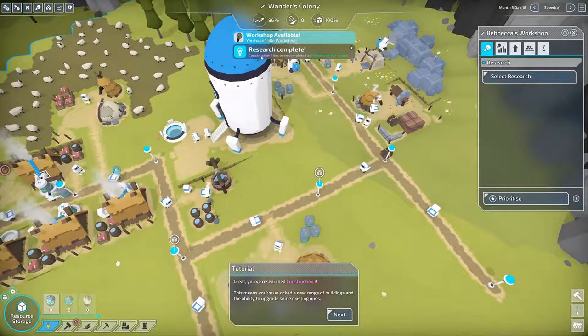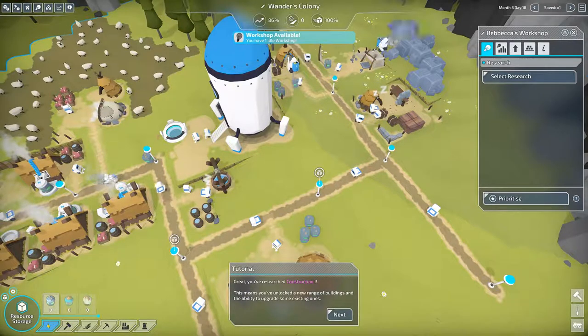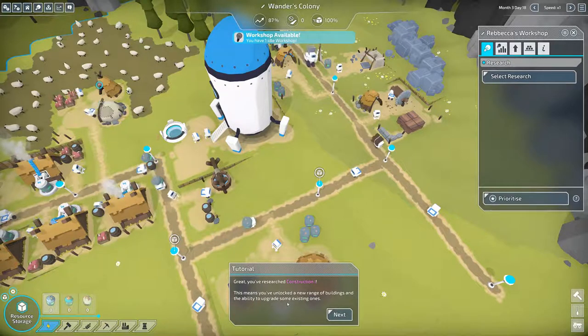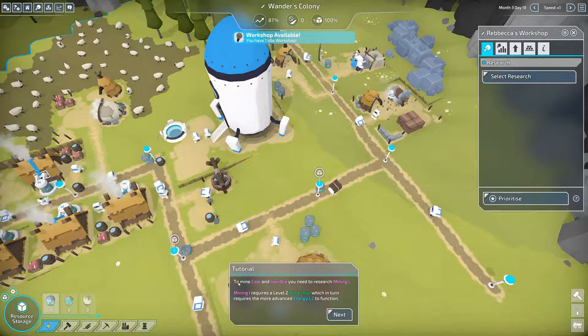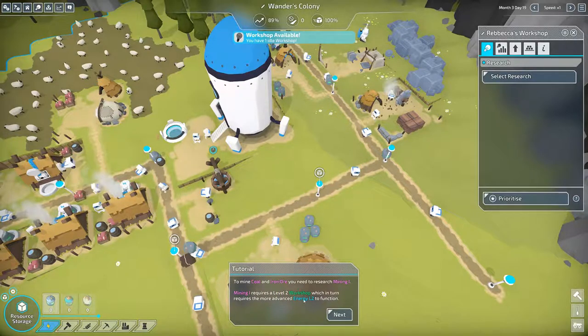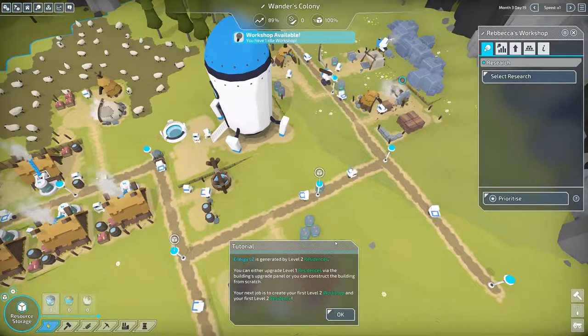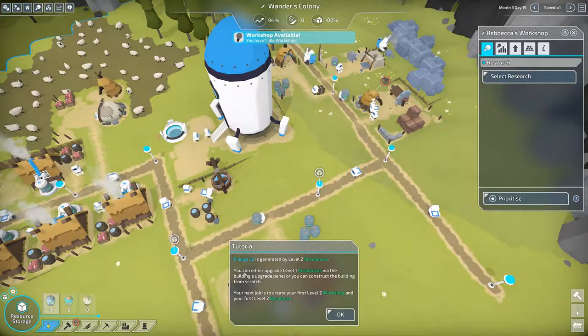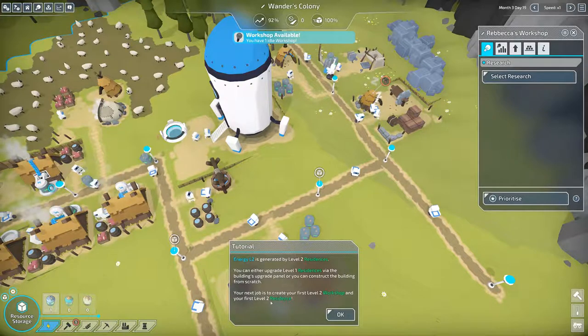Research is complete — Construction One has been completed! You've researched Construction One, unlocking a new range of buildings and the ability to upgrade some existing ones. To mine coal and iron ore you need to research Mining One, which requires a level 2 workshop, which in turn requires the more advanced Energy L2 to function. Energy L2 is generated by level 2 residences — you can either upgrade level 1 residences via the buildings upgrade panel or construct them from scratch. Our next job is to create our first level 2 workshop and first level 2 residence.